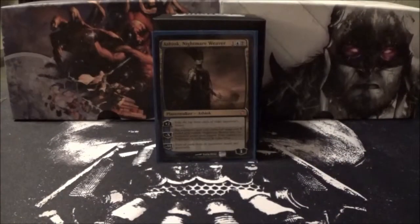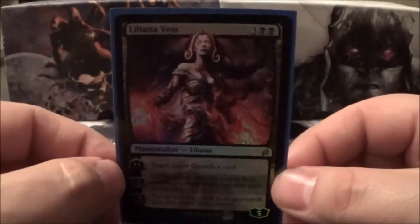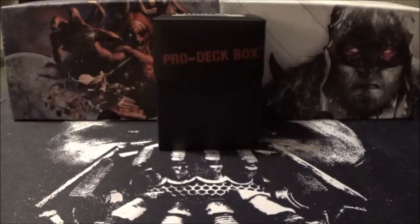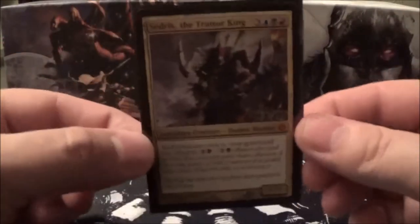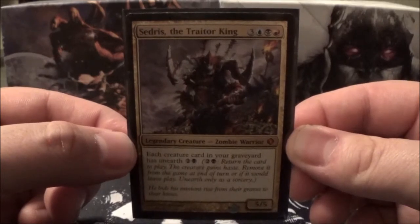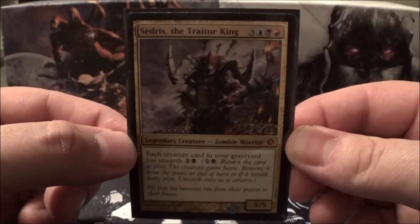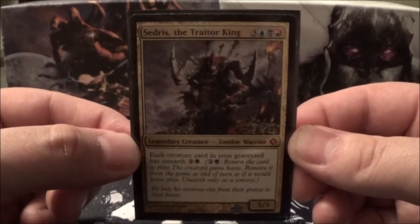And lastly, the Planeswalkers I run — two of them: Ashiok, Nightmare Weaver, and a nice little foil, Liliana Vess. That is the quick rundown of my Cedrus the Traitor King EDH deck tech. Stay tuned for part two, where I will go over the cards with more in-depth analysis, tell you why I chose them, and the overall win condition of this deck.